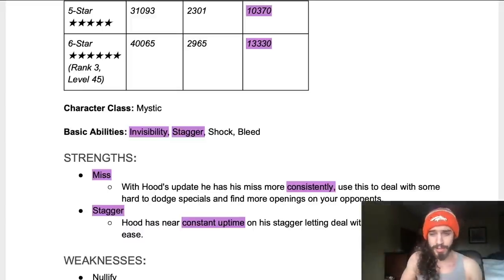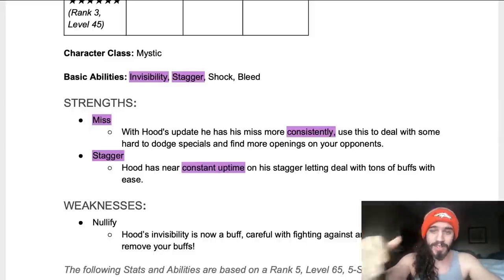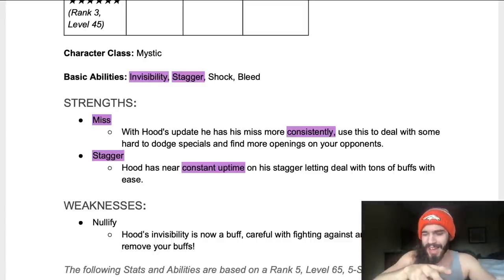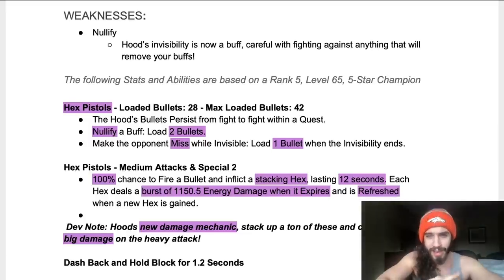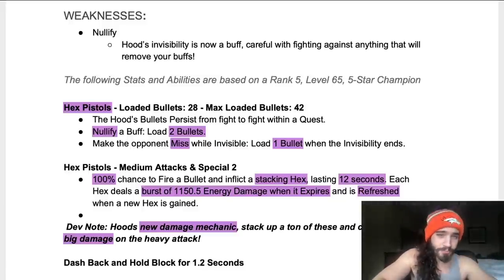Basic abilities — invisibility, stagger, shock, bleed — that's the same, but the way we go about it is different. Strengths: miss. With Hood's update he has more miss more consistently; use this to deal with hard-dodge specials or find openings. He also has near-constant uptime on stagger, letting him deal with tons of buffs with ease. New mechanic: Hex Pistols. Max loaded bullets: 28, max 42. Hood's bullets persist from fight to fight within a quest — persistent charges, a really cool new mechanic.